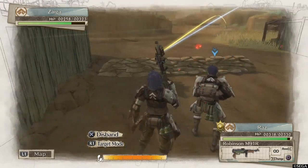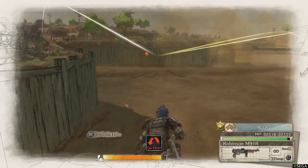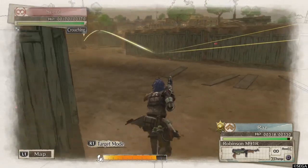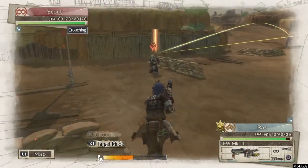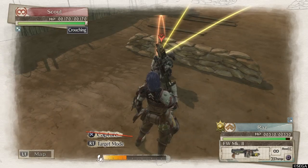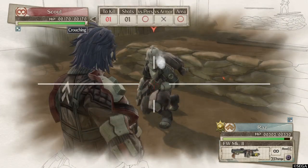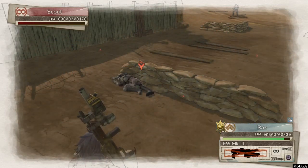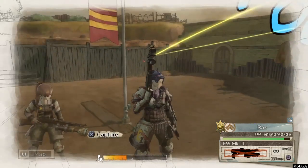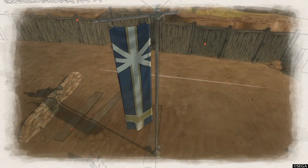Another advantage of using the command option is that his AP resets to the maximum — that's really nice. You can just shoot him regularly, or in this case I'm using the flamethrower to really make sure that he goes away. After that, I capture the point and we're good to go.